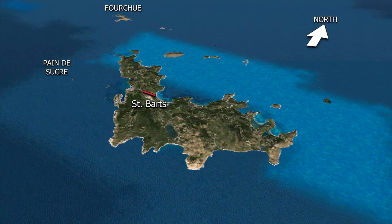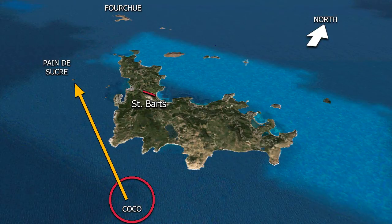Since we're talking about Paine de Sucre, or Sugarloaf rock, we can also talk about the southern approach. If we're coming from the south, we're going to fly to the Coco area. This is not exact, but all we have to do is fly to that area — we're going to use our best guess. From the point Coco, or from the Coco area, we're going to fly to the Sugarloaf point, Paine de Sucre. Once we arrive at the Sugarloaf point from either direction — whether from the north via Fourche or from the south via the Coco area — that's where our approach is going to begin.